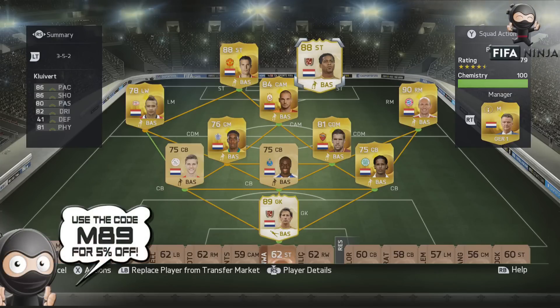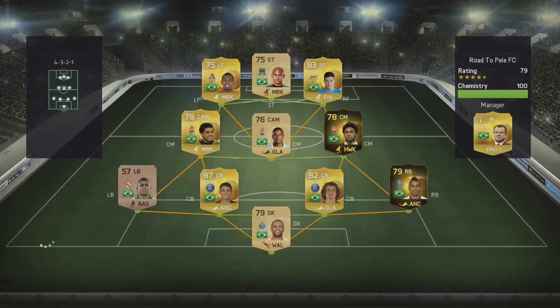If you want any coins by the way, head over to fifaninja.com. They are quick, they are reliable and they are cheap, so head over there and get your coins. Every link you'll need is in the description below. Now my first opponent is Road to Pelé FC — good luck with that pal, because he's going to need it very early on in this game.